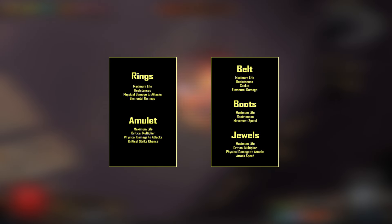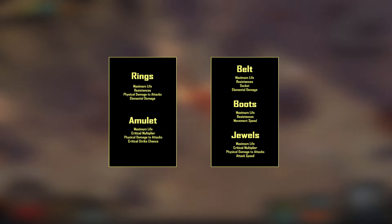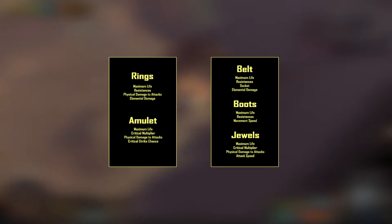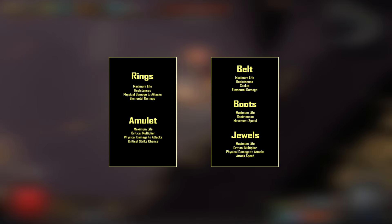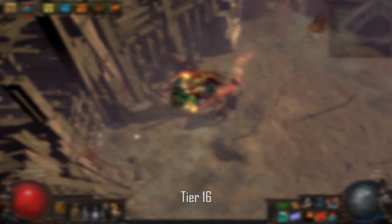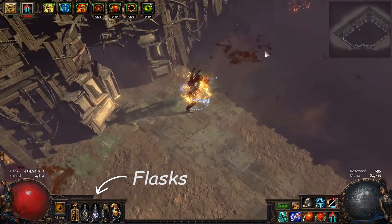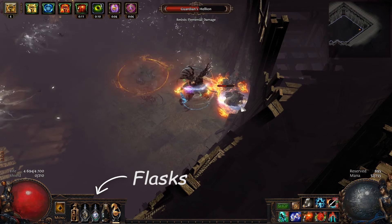For helmet I used Starkonja's Head for the evasion, life, and attack speed. Then I used the Shaper's Touch gloves for the life and physical damage, and I also used a Might of the Meek jewel placed where you can see in the video. For rares, you want life and resistances on all your items, then physical and elemental damage as well as crit chance and crit multiplier wherever you can get them.